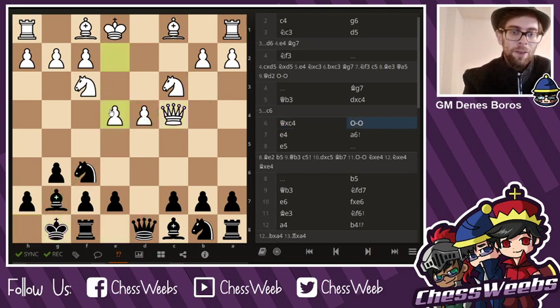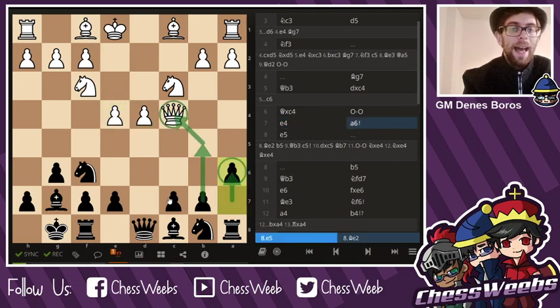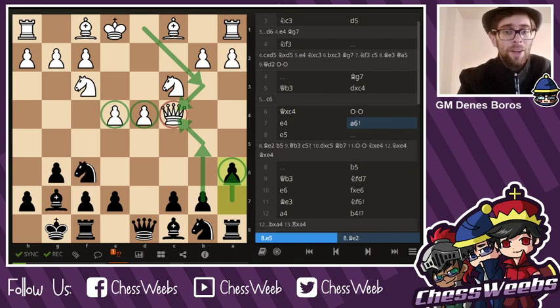Castles, e4, a6. And even though white has the center, the queen is a little bit misplaced on c4 — it has moved out way too early. And with a6, which is known as the Hungarian variation, I'm trying to take advantage of that.